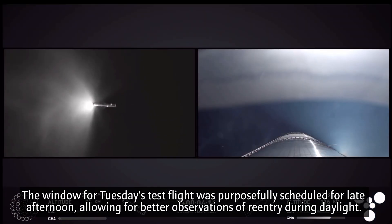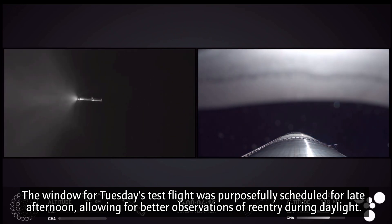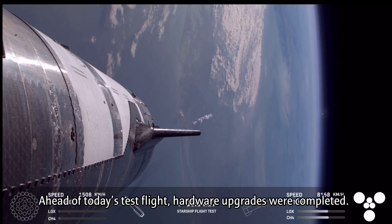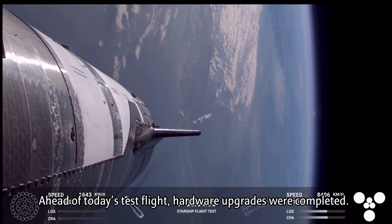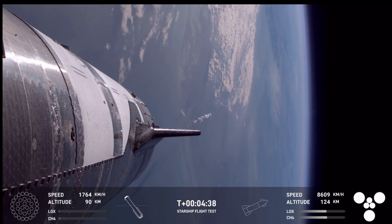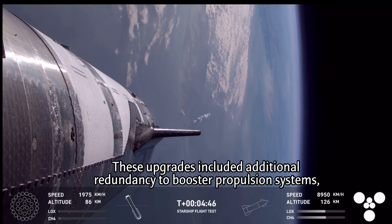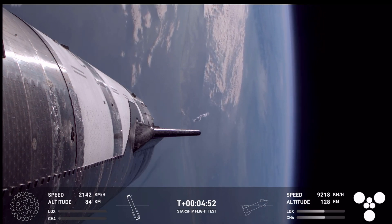The next step for booster is going into that landing burn. It'll light up 13 of those engines and then pare down to three engines right before booster catch. We did hear the call out — booster offshore divert. Unfortunately, that means that we are no go for the catch. Both the tower and the vehicle, as well as the operators on console, have been actively evaluating the commit criteria for that return to the launch tower. Unfortunately, we did not have a pass on those commit criteria, so we are no go for tower catch.